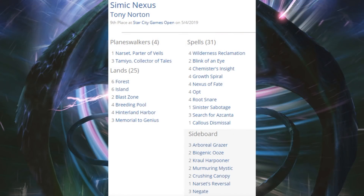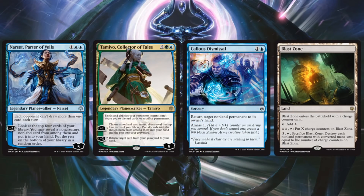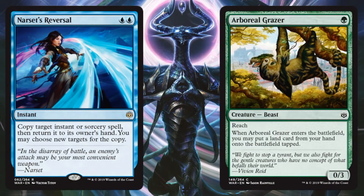Moving outside the top eight, Simic Nexus came in ninth place. A lot of people thought this deck would have a resurgence with some of the new cards, and it did look good during week one. The core is still the same: four Nexus of Fate, four Wilderness Reclamation, four Rootsnare. New additions include Narset Parter of Veils, Tamiyo Collector of Tales, Callous Dismissal, and Blast Zone. Sideboard has Narset's Reversal and Arboreal Grazer.